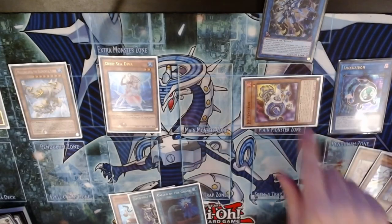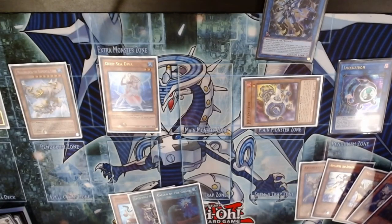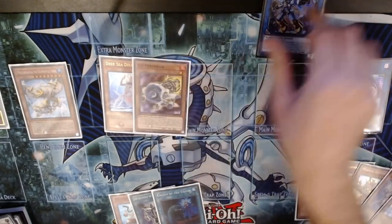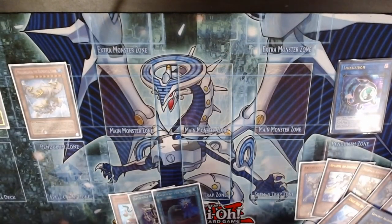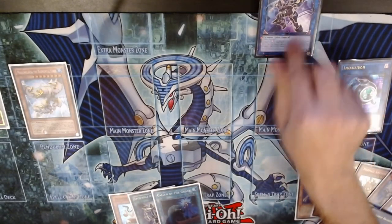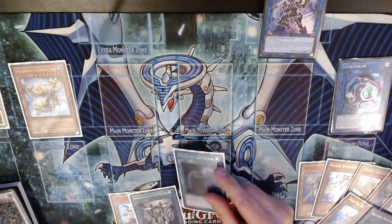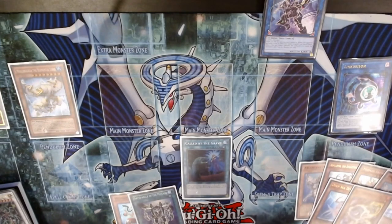We could go for a straight-up Appaloosa here if we so desire. I'm going to go for Appaloosa using Deep Sea Diva, Jet Synchron, and Halka Fibrex, leaving Link Cribo so we have a form of battle protection. We end with: Appaloosa, a Decode Talker proxy with three Negates, a discard two, a battle stocker potentially, and a set Call by the Grave. Not the strongest hand, but that was pretty much just Diva plus Extender, and Halka Fibrex just opens up so many more opportunities.